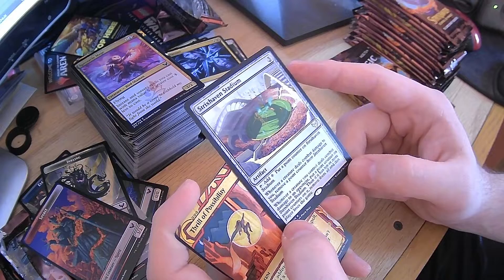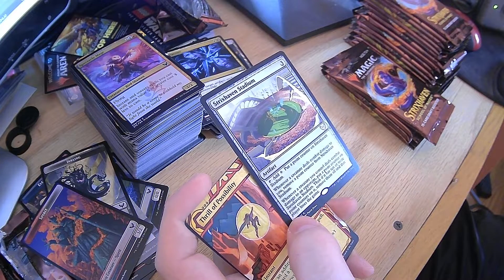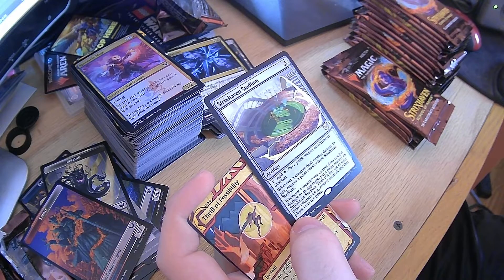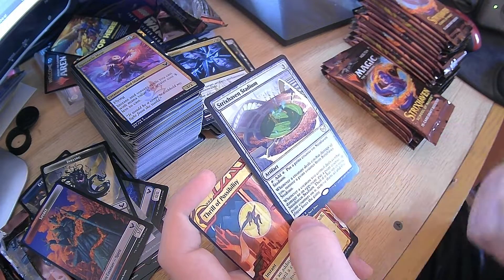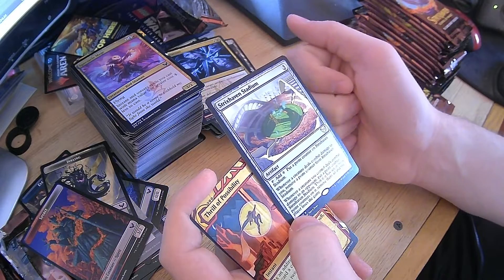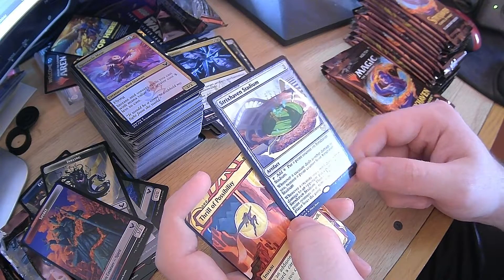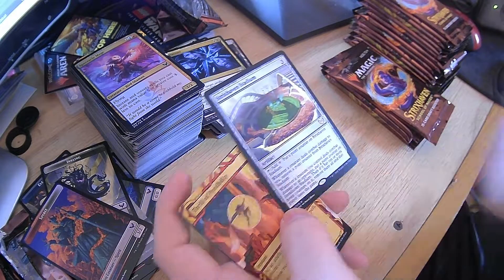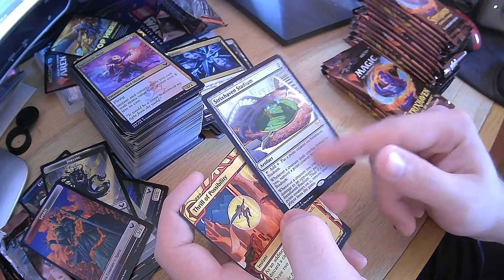Strixhaven Stadium — add a colorless, add a point counter. Whenever a creature deals combat damage to you, remove a point counter. Whenever a creature you control deals combat damage to an opponent, put a point counter on it. Then, if it has ten or more point counters, remove them all and that player loses the game. Anything with proliferate would help with that. And then Thrill of Possibility — I have this from other sets but I like this art. It gives red draw power, and red needs draw power so bad. Serpentine Curve — and a foil one. I like that one.